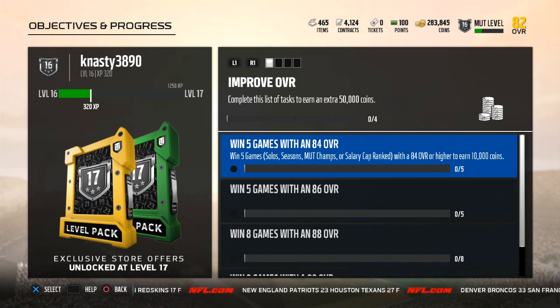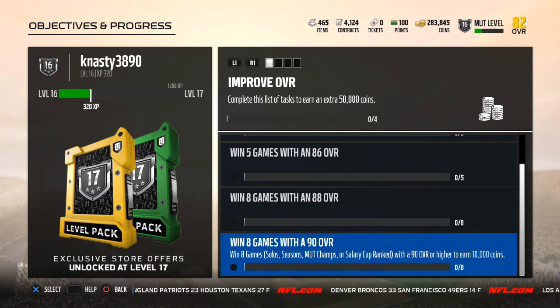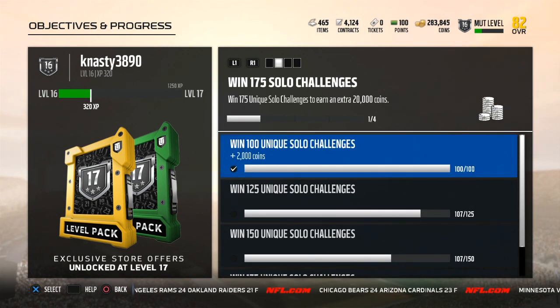Increasing your overall also gets you coins. Right here it says if you increase your overall and win five games including solos: get to an 84 and win five games — 10,000 coins; get to an 86 — 10,000; 88 — 10,000; get to a 90 and win eight games — 10,000. That's 40,000 coins right there. Plus at the top it says complete this list of tasks to earn an extra 50k, so once you finish all those objectives you earn 50,000 more.